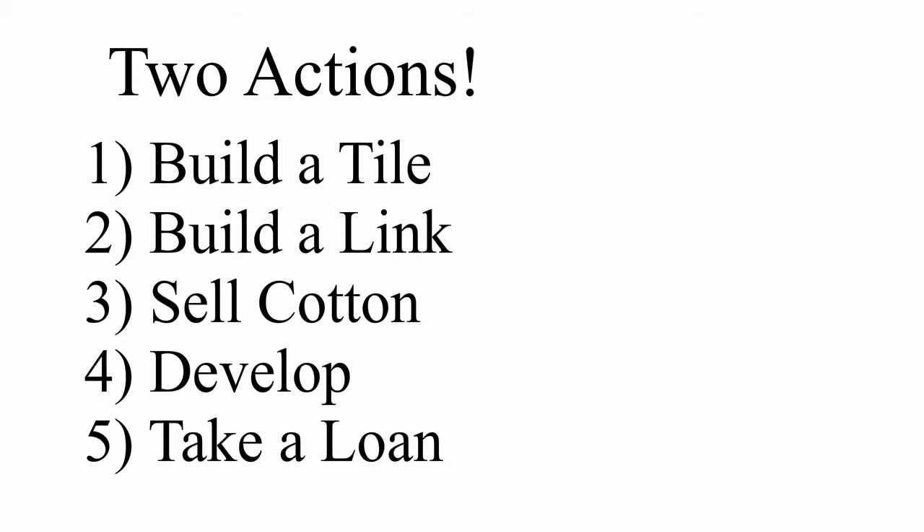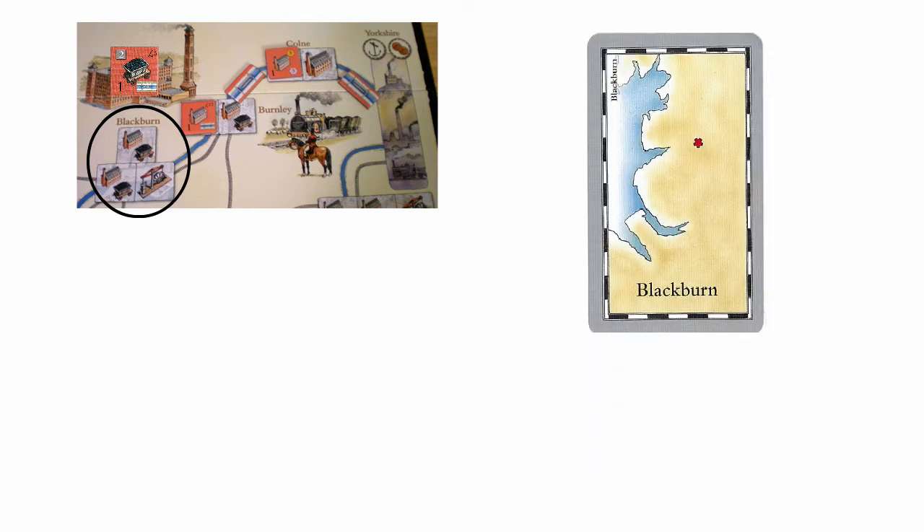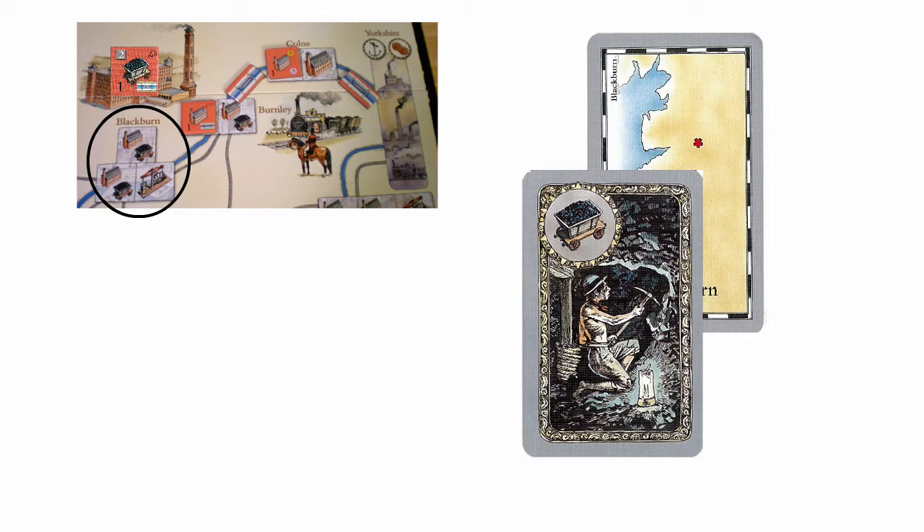All these actions require you to play a card, but the only time the card matters is when building a tile. Red wants to build a coal mine in Blackburn. The easiest way to do that is to play a card with that city on it. The other way is to play an industry card matching the tile he wants to build.